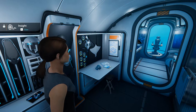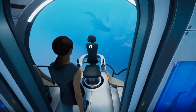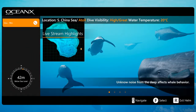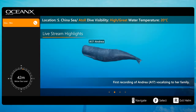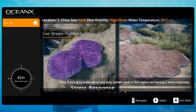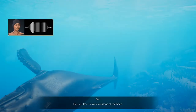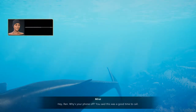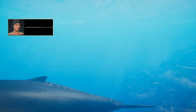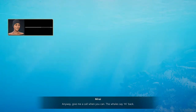We looked at the science log last time, so we can skip it and go right to the main chair. We know what all this information is. Let's call. Hey, it's Wren, leave a message at the beep. Hey Wren, why is your phone off? You said this was a good time to call. Someone was messing with my whales today — I was just hoping I could vent to you a little. Let me know if there's any update on Nana. We had a whale-a-palooza today. Give me a call when you can. The whales say hi back.